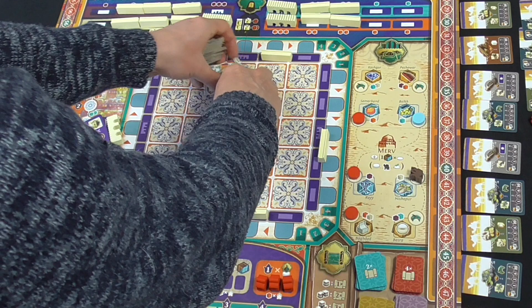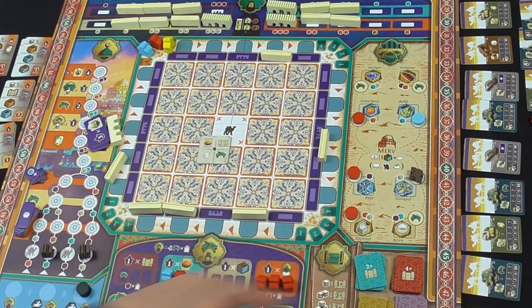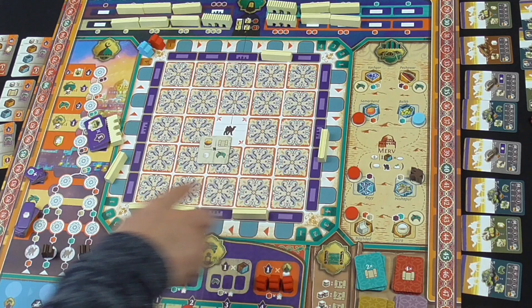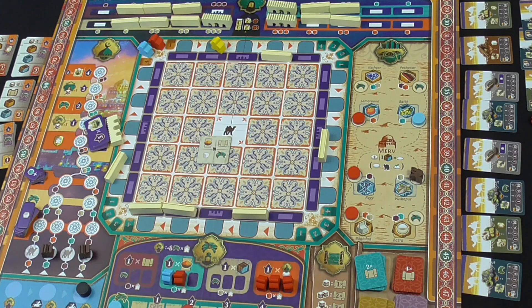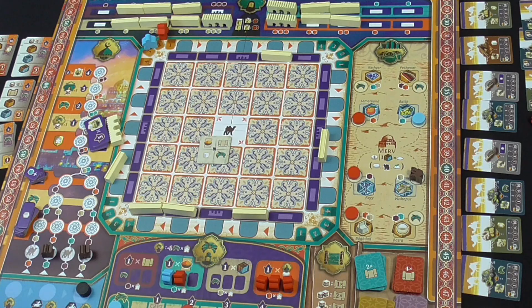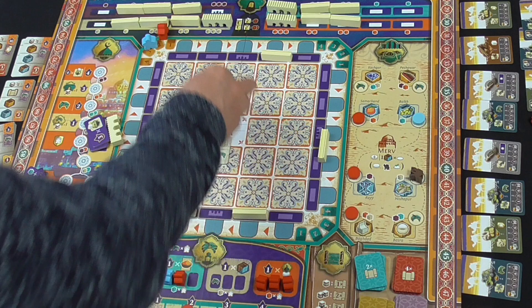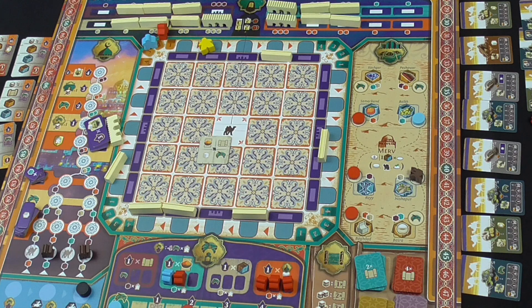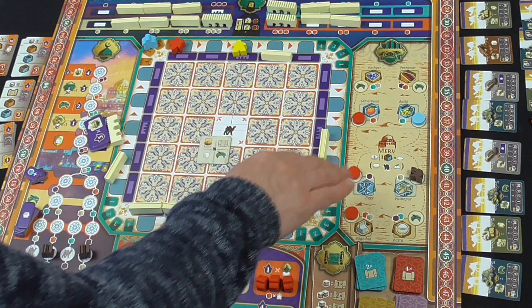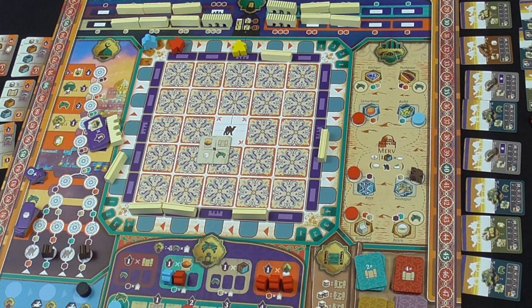We're going to play the game over three years. Our aim, like in most Euros, is to come out with the most victory points at the end of the game. We've got a track around the edge to record our victory points. In each year we're going to be placing our action token — what they call the Master Meeple — on one of the sides of the city, which we'll refer to as rows. Each year is going to be four rounds, starting in the northwest of the city. In each round we'll be selecting an action from the row where we place our Meeple, and your actions will be amplified by the buildings placed in prior rounds — by you or by other players — creating this interesting tactical dimension.